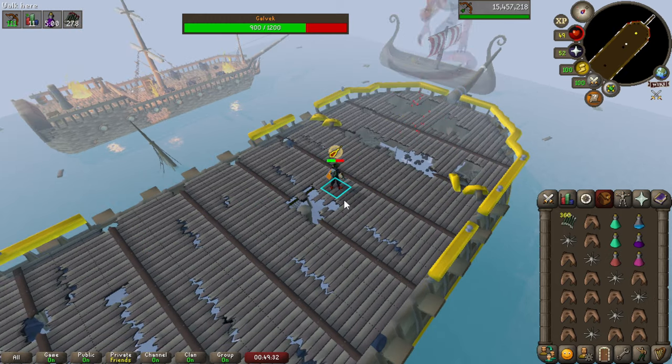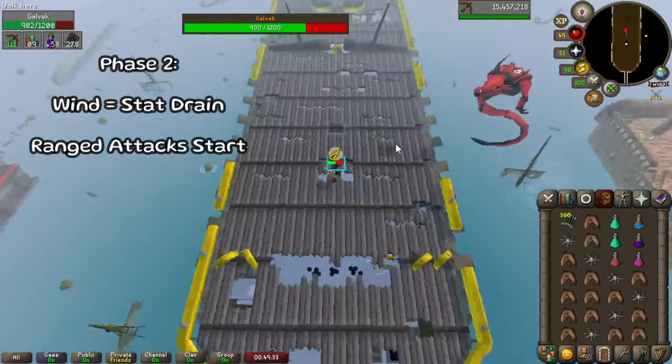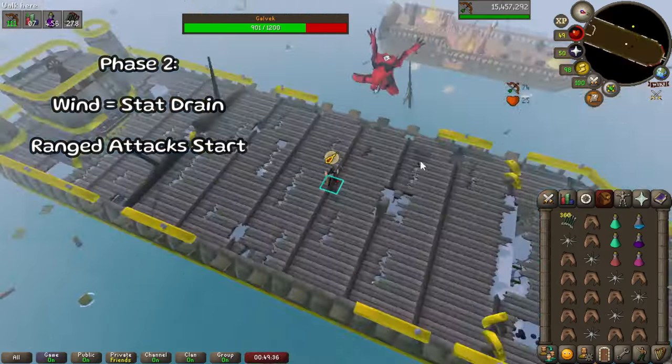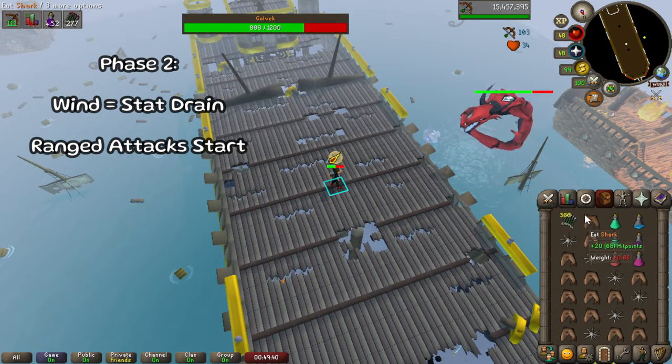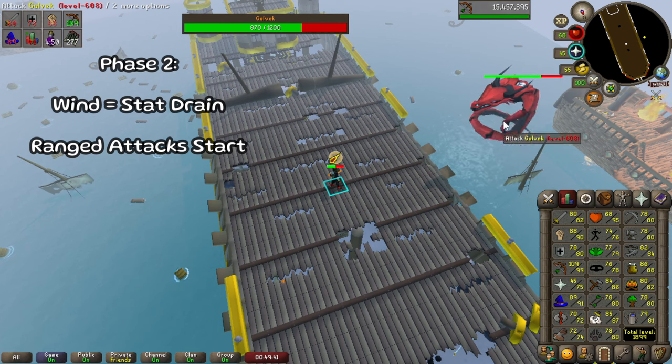For phase 2, there's not much to cover. Galvik will be on the west side of the boat and will launch bursts of wind that drain some stats, along with the occasional ranged attack. Just watch out for the mechanics and you'll be fine.